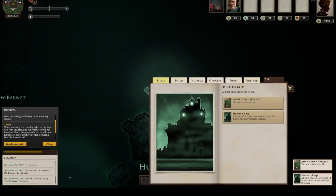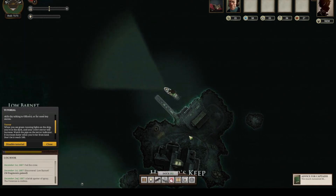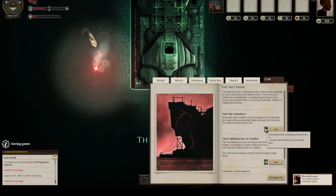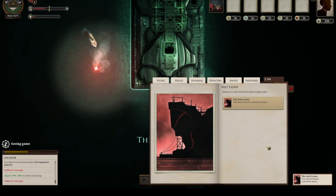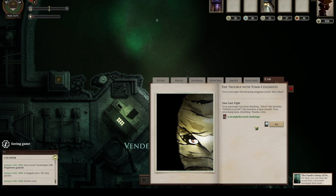The gameplay of Sunless Seas has two locations: at Port and at Zee. At Port functions very similarly to Fallen London. You're looking at a screen of text options and you click on them — they're kind of like action trees. Make a decision and you go further into the tree. The decisions you can choose depend on what you have unlocked, either by the items you have or by your stats.